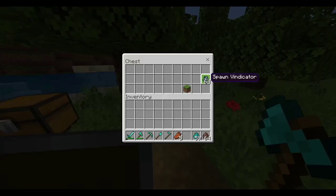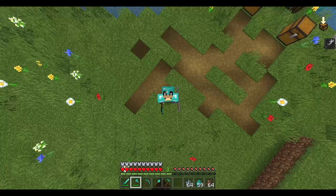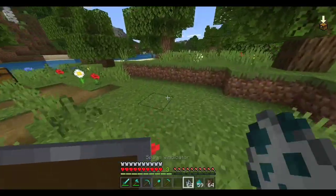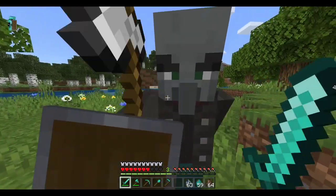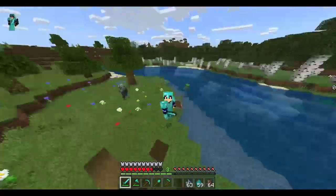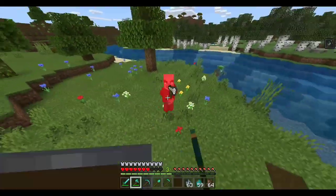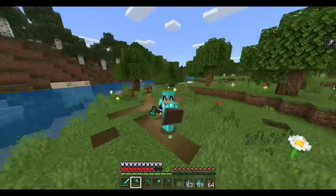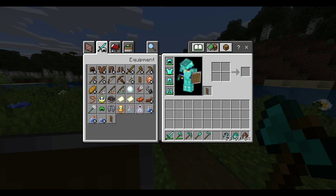Next we go to the vindicator. I'm using this mob because they have axes, and this is why we have the shield — they can actually disable your shield for five seconds. So we're just gonna try them out and see what they do. As you can see, I'm holding shift to block. They can still hit me, and you can actually hear the sound when my shield breaks, which is really cool. Then you can't use the shield anymore because they have an axe, and axes disable the shield. By the way, if you are using the add-on, make sure to use the new shield from the add-on, not the default Bedrock one.